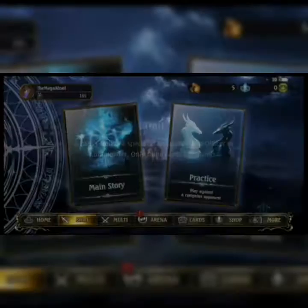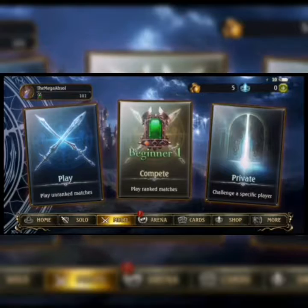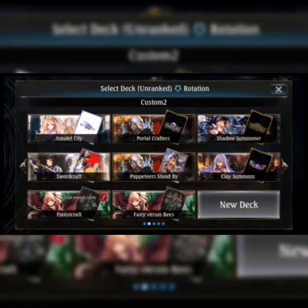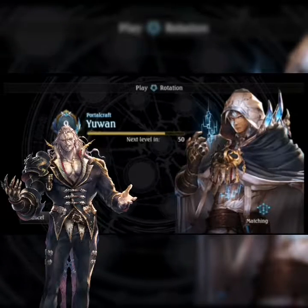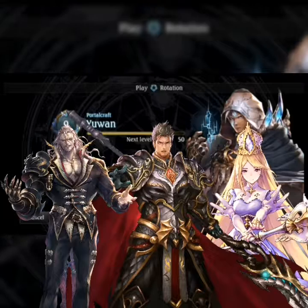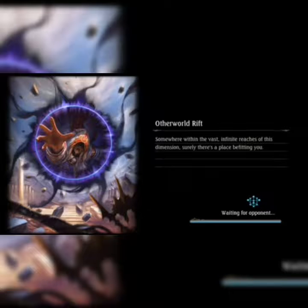We're going to go to multi and play an unranked match in rotation. Our biggest weakness is probably going to be Bloodcraft, Dragoncraft, or Havencraft, because they're very aggro depending on the deck style — whether it's beat down because of the 6-drop, or Dragoncraft because of the Hellflame Dragons. It all depends on who they are.